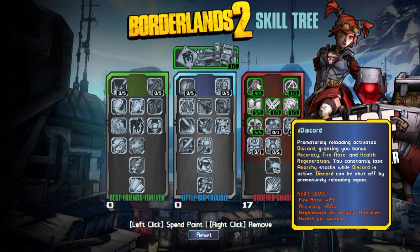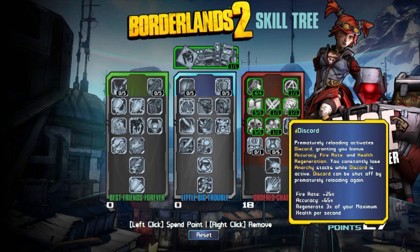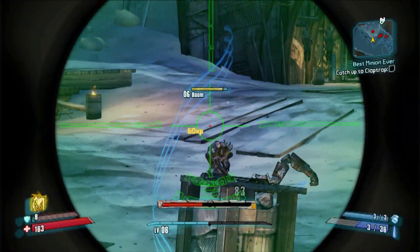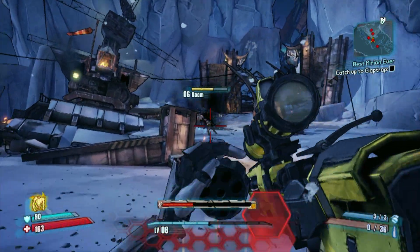You can balance your stack of Anarchy with the skill Discord. Manually reloading will cause Discord to start and it'll boost your fire rate, accuracy, and regenerate health, but you'll be losing a constant amount of Anarchy stacks while it's active. Simply manually reload again to stop losing Anarchy and start building it up again. The final skill in this tree is With Claws, which gives you claws similar to Death Trap's. Whacking an enemy twice in a row will unleash Digistruct Claws and deal damage based on the number of Anarchy stacks you have. This could come in handy on a boss where you have so much Anarchy that your accuracy is terrible, then unleashing all that Anarchy in a melee swipe that hits for some big damage.